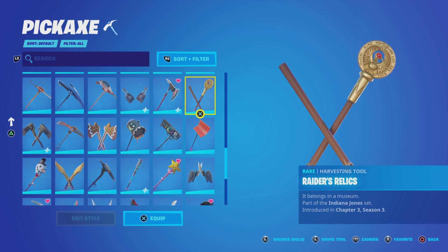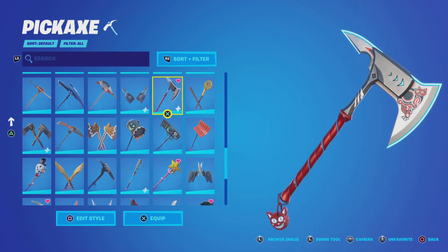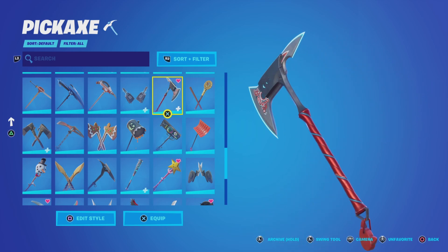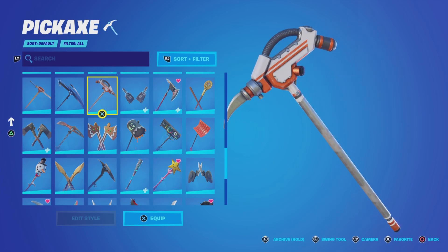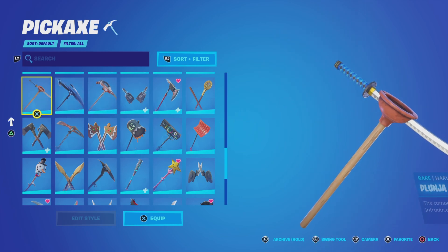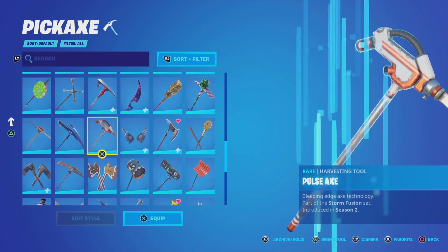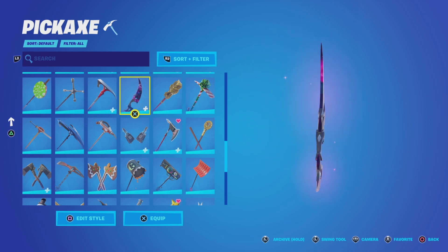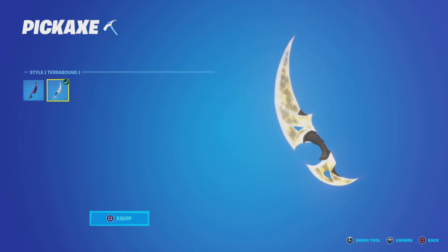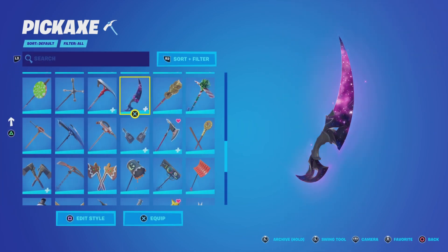The Raider's Relics — Indiana Jones stuff. This axe, the Prayer Axe, is probably also one of the best sounding axes. Love the sound of that. The Pulse Axe — season two battle pass. Plunger, season two, got it when it dropped. The Moonlit Blade is also a dope axe — it's got two styles, I think it's pretty cool. Love the sound of it, sounds absolutely gorgeous.